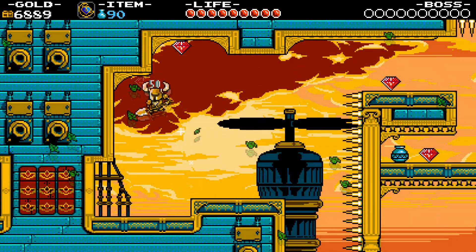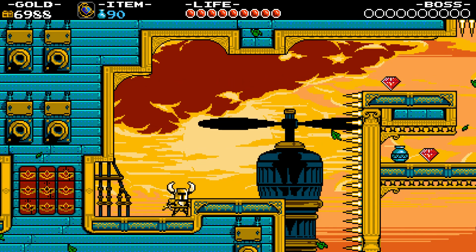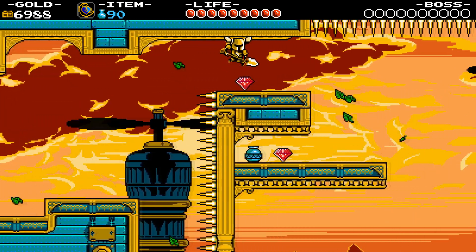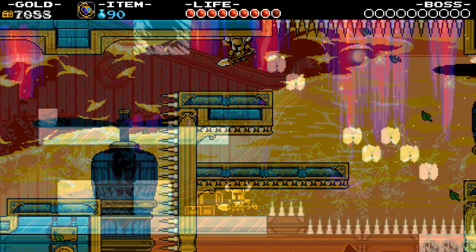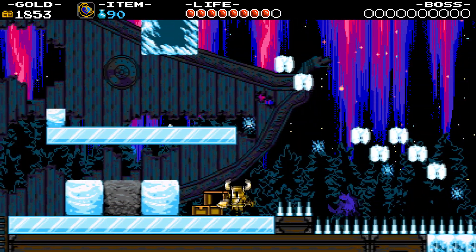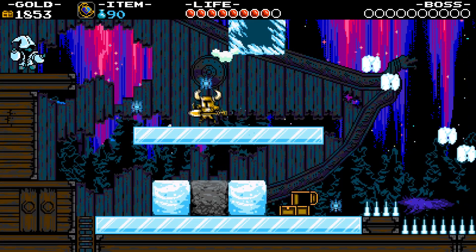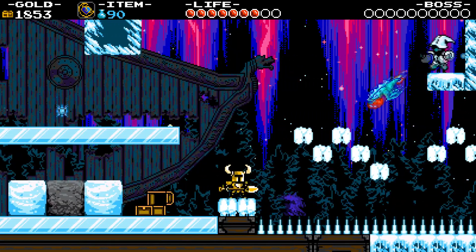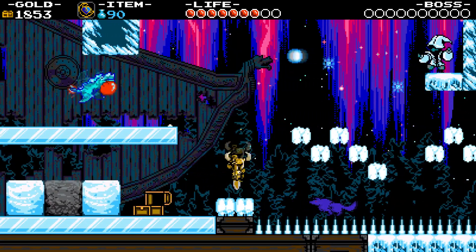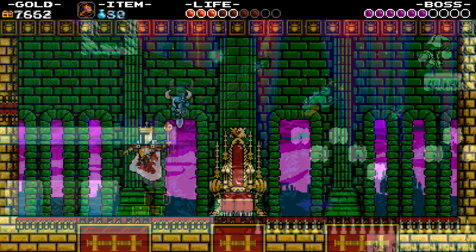The level design in Shovel Knight is absolutely fantastic. The levels are usually built around a theme encompassed by the boss's specific knight style. For example, the Propeller Knight has a level full of fans and floating platforms, making movement one of the challenging factors of reaching the end. The Polar Knight kicks snowballs and has an entire level covered in ice and snow, while his enemies attack by throwing snowballs and snowflakes. The themes add a good amount of variety and are generally always fun. The boss fights are unfortunately a bit easy once you gain that abundance of health, though they're extremely interesting and well-designed fights that are a lot of fun despite the difficulty being a little simplistic.